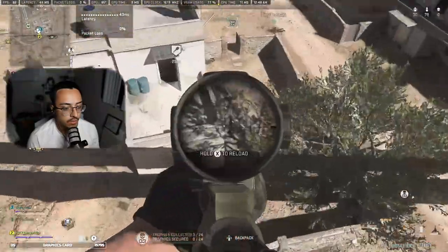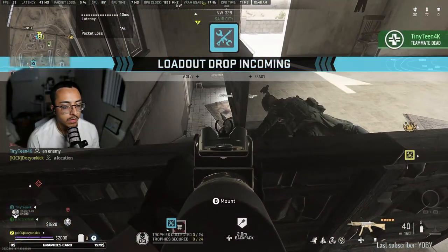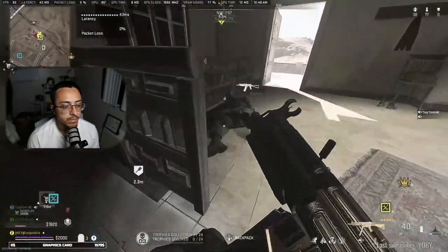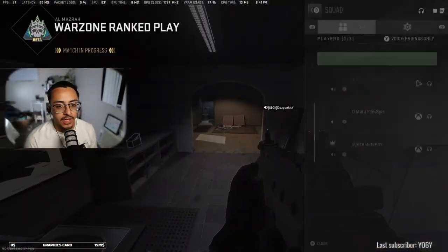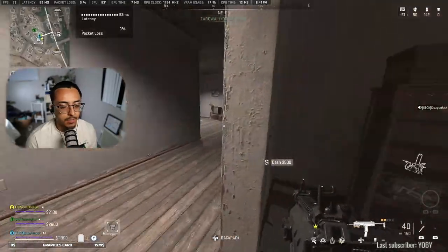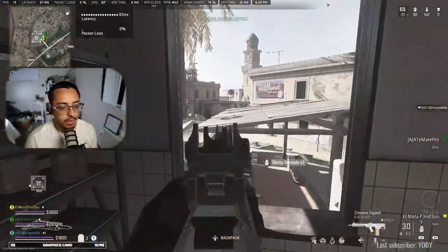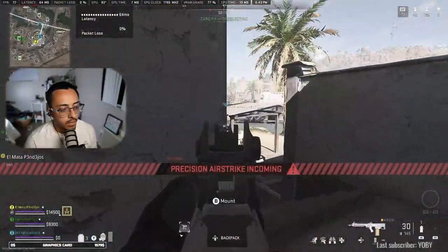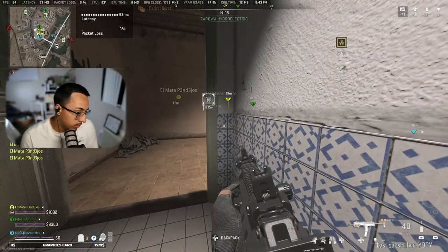They're upstairs. My teammates don't speak English actually. Look at their names — 'Ja Ja Ja' and 'El Mate Pendejos.' They're both fucking bronze. God damn. Two bronze teammates. Nice game. I'm gonna be facing against top 50 players, watch. There's people coming bro. Fuck the buy station, there's people on us. We just dropped all our money too.